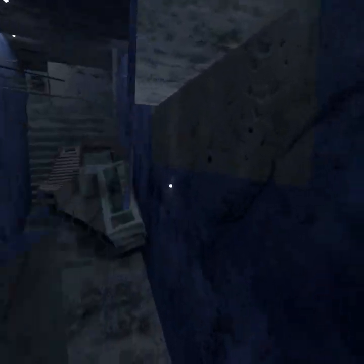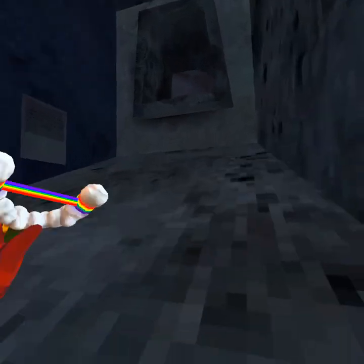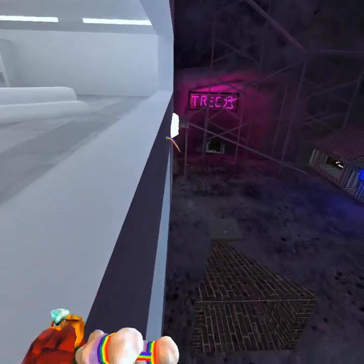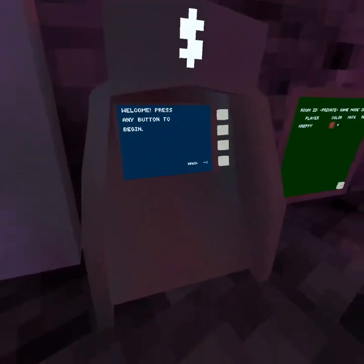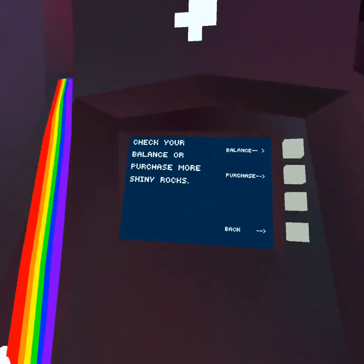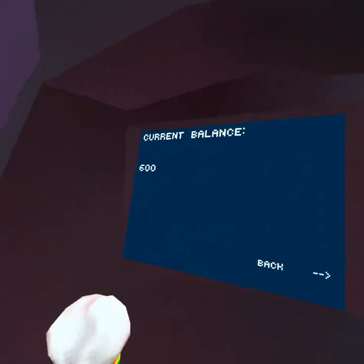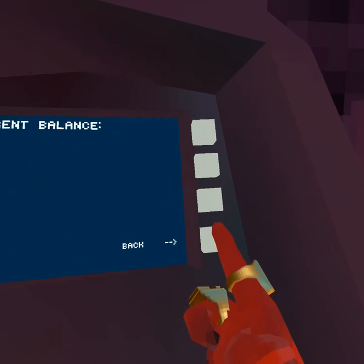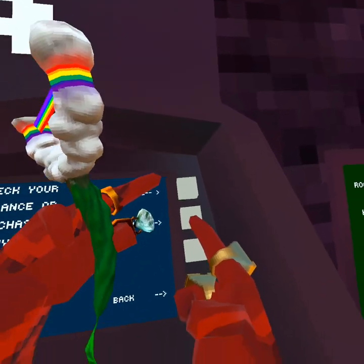Once you're here, kind of come here and then just spam the living daylights out of it. Once you've done it a ton of times, come over here and exit. Then come over here, hit Begin, then hit Purchase and Bounce at the same time, and hit one, two, three, one, two. Go back.